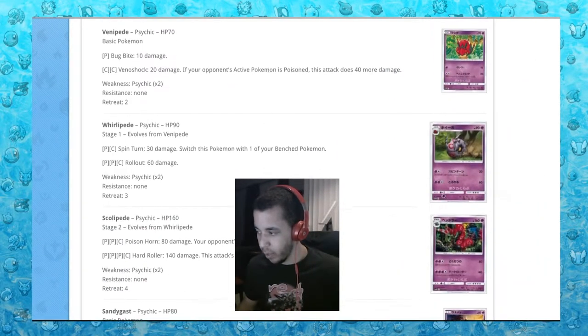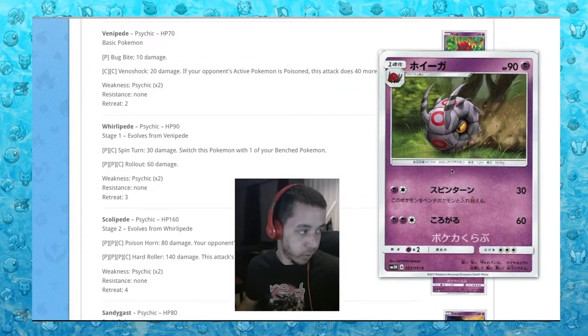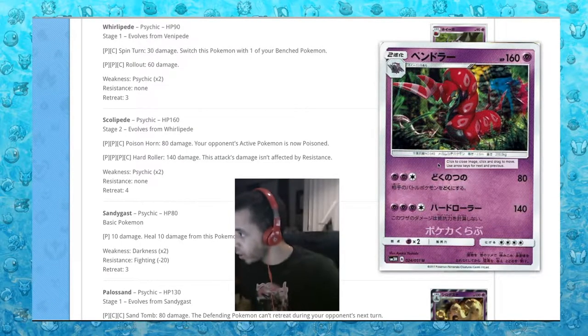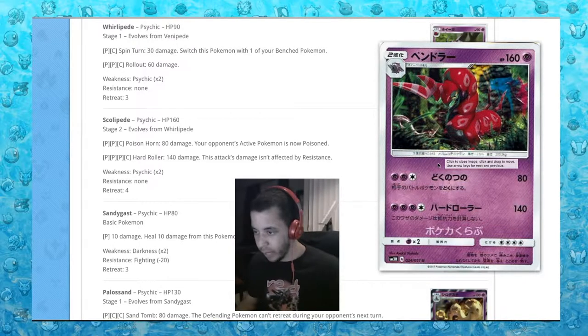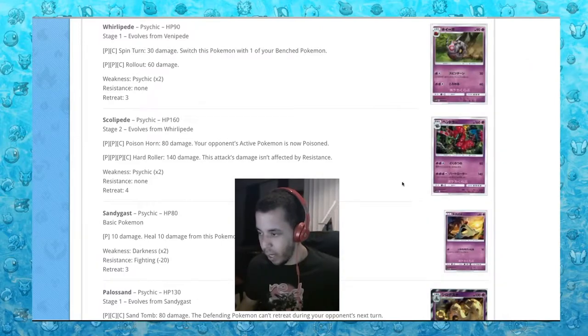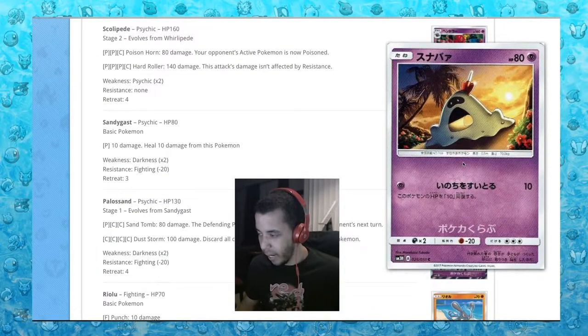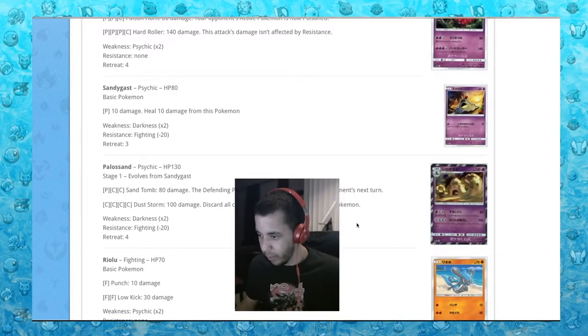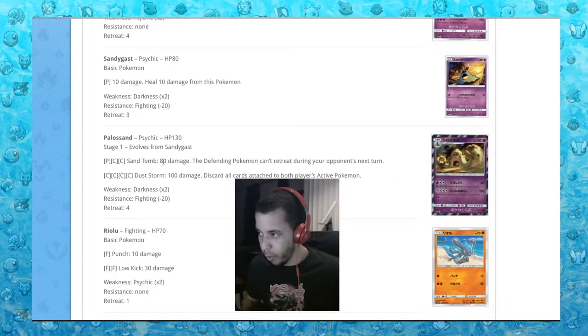We got Venipede, Whirlipede, and then Scolipede - the arts are really strange, it's just the scan. Four energies for 140, that's never going to be easy. We got Sandygast and Palossand - shoutouts to Palossand, why'd they give you such a crappy card? 80 damage, defending Pokemon can't retreat during your next turn. For four energies, 100 damage and discard all cards attached to both players' active Pokemon. Useless.